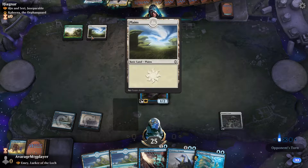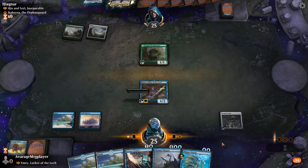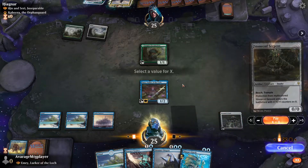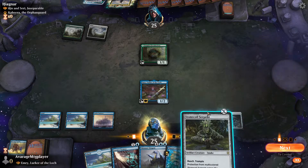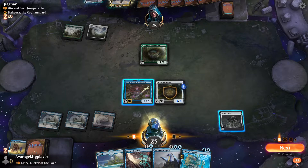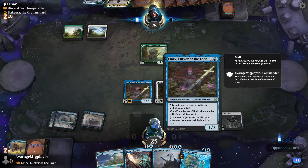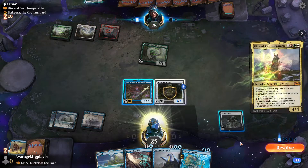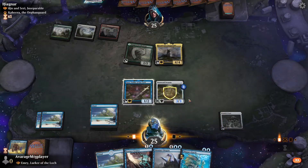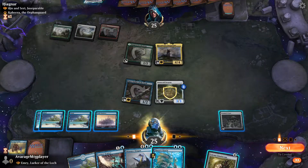Opponent is taking the floor with Heliod and some ramp. I can play this for three — yeah, I'm just going to play it for three, not two, and pass. I didn't have anything to do with Emery this turn.